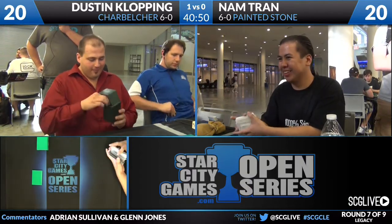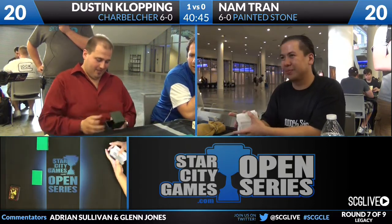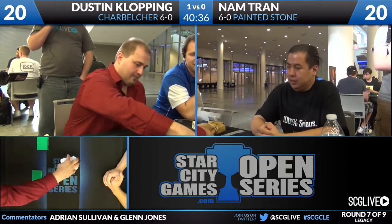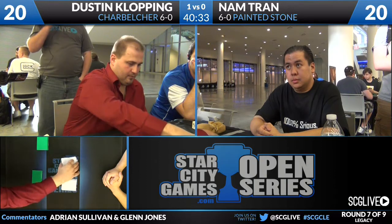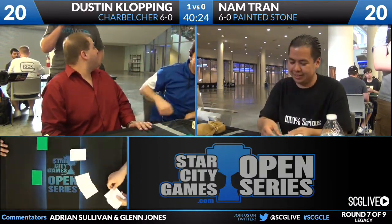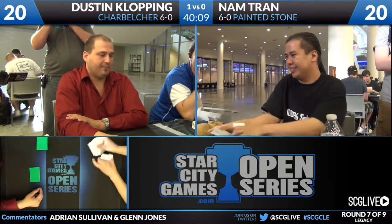Let's pretend that Dustin Klopping had sat next to Nam Tran and knew he was playing Painted Stone — does that even change anything? Most of the rest of his board is a Wishboard. Actually, if I knew my opponent was on Painted Stone, I probably would not bring in the Guttural Responses. Because you really just don't need that much for a deck that only has Force of Will and Flusterstorm to threaten you, and Flusterstorm is not affected by Guttural Response in the least. So I would just bring in the Swarms if I knew what my opponent was playing.